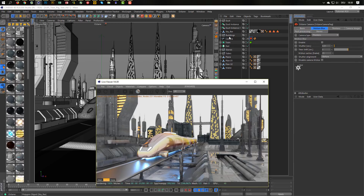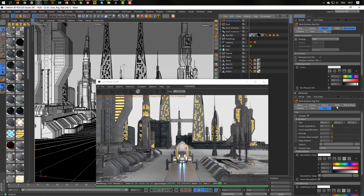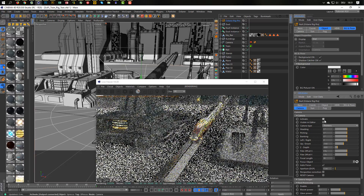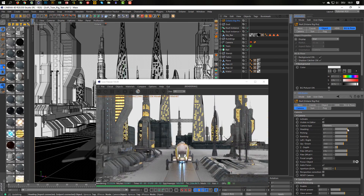I have here the scene with no HDRI and no nothing — the lights are just from these lights and from the buildings, and the reflections come just from the buildings. Let's bring in the Nikomedia Octane Rig. The first thing — I forgot to disable the camera in the Octane Rig, so disable the camera here. You see we have our own camera here.